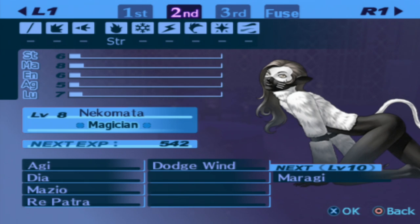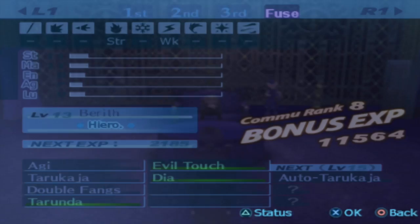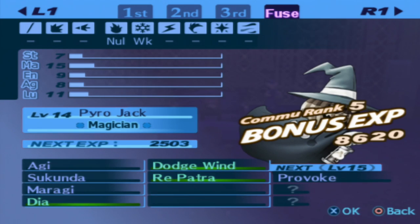Dodge Wind is a mutation that Nekomata got off screen. You do not need Dodge Wind to fuse this guy. I definitely want this guy because he's going to be very helpful.